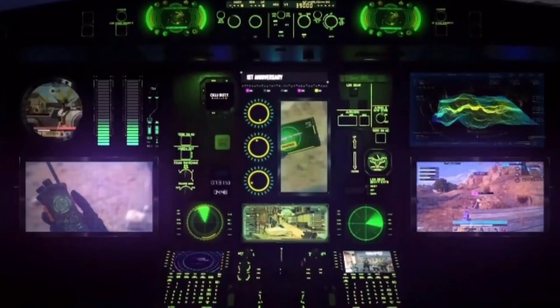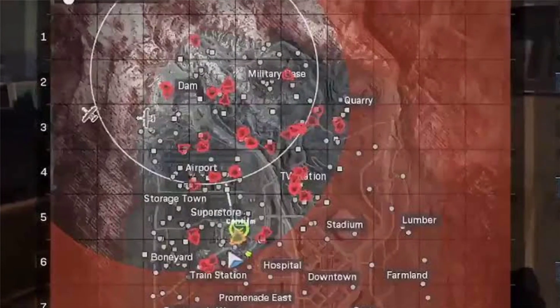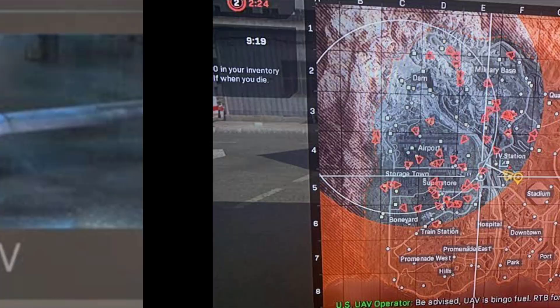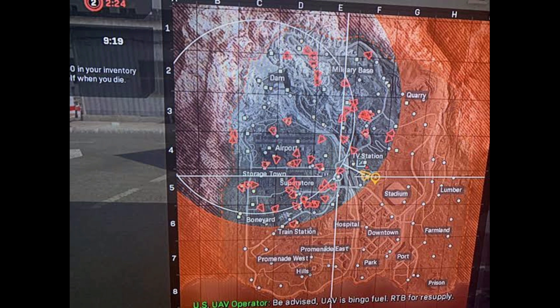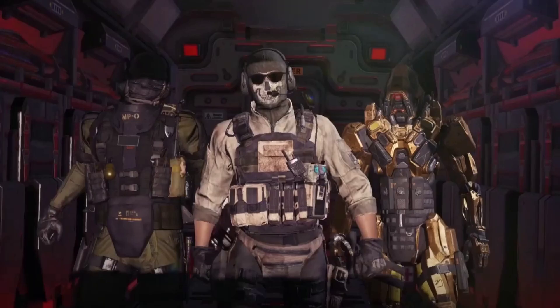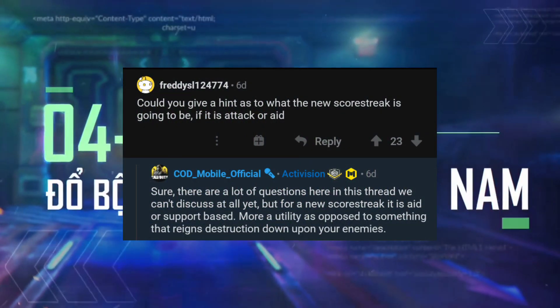Next is the score streak leaked in the trailer — I still have no idea what it really is. Some people say it is an Advanced UAV. If it really is the Advanced UAV, here's more info: its in-game description is 'orbital UAV that reveals the enemy's direction on the minimap.' It's a fixed-wing aircraft that periodically shows the position and direction of enemies with higher sweep frequency than the common UAV. Players with the Ghost perk will be shown as red dots instead of arrows.